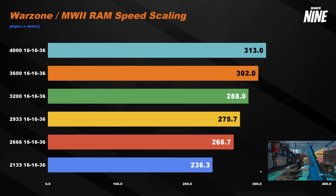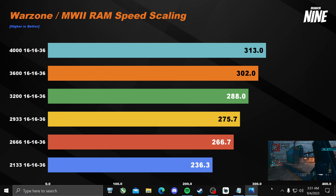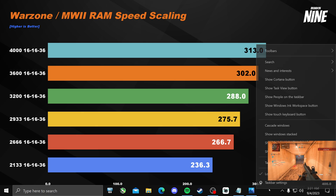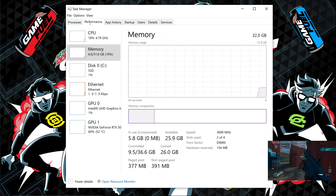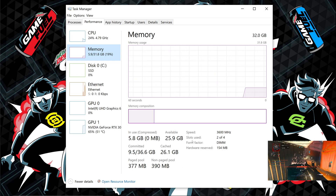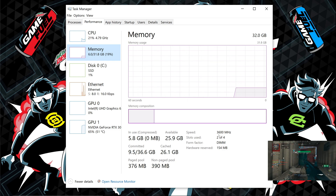Now let's talk about speed. Finding your current RAM speed is simple: right-click your taskbar, open Task Manager, click the Performance tab, then the Memory tab. You may need to hit 'More Details' at the bottom, but you should see a section that says Speed. Mine is currently set at 3600 MHz because I have XMP enabled.